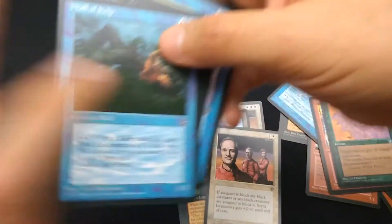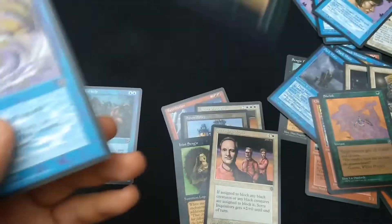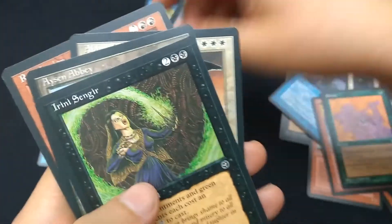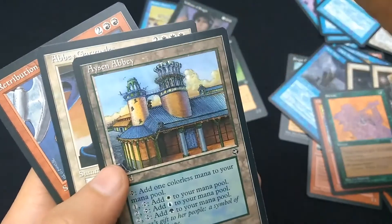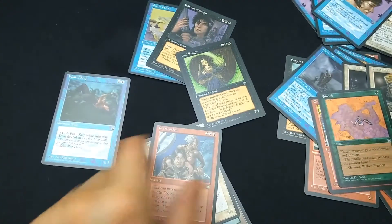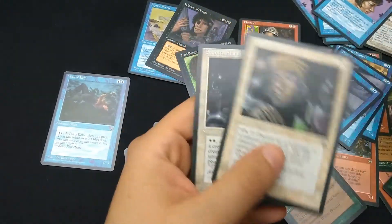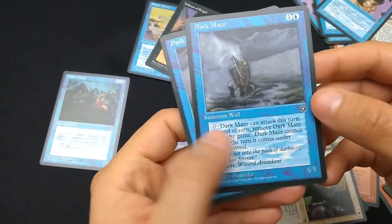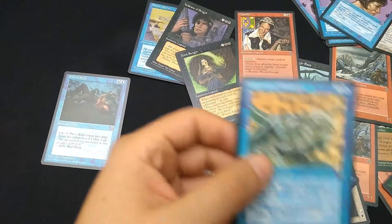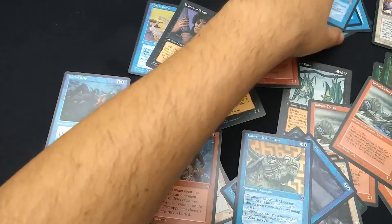Quick recap: Wall of Kelp, nah. Veldrain of Sengir, that's cool. Mystic Decree, that's cool. Sarah Inquisitor, nah. Irini Sengir, I like that one. Aeson Abbey, so close to being good. Abbey Gargoyle, nope. Retribution, kind of cool. Shrink, nah. Chandler, cool for nostalgia. Samite Healers, nope. Dark Maze, no — huge casting cost. Minotaur, eh. Shrink, Hungry Mist — fail, fail, fails.